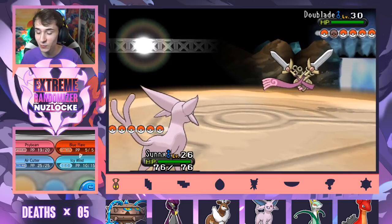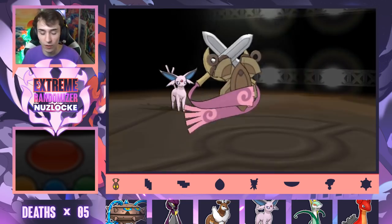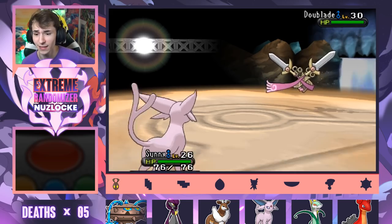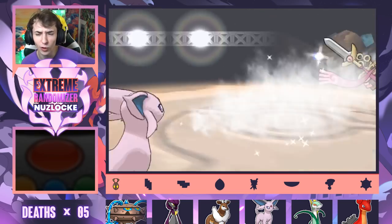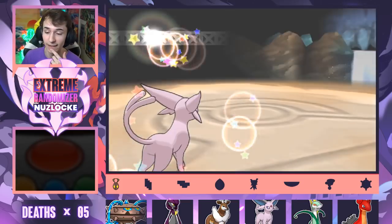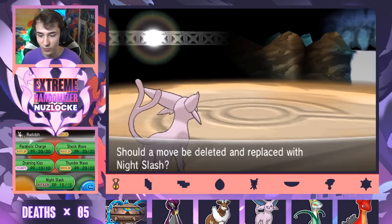Same Icy Wind — there's not really a point in not going for it. It's STAB, it's probably our best option. That's perfect. Happy Hour. Cheers. Another Icy Wind. Waste your Hyper Potions — that is completely fine with me. Two Pokemon down, going good so far. Dewblade is really scary, especially if it had an Eviolite. Sunny is level 27. We just need Ice Beam and we'll be set. Night Slash on Rudolph.